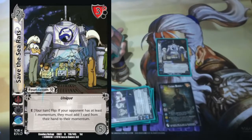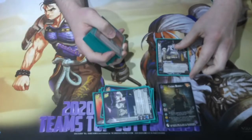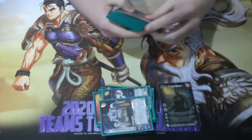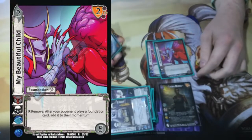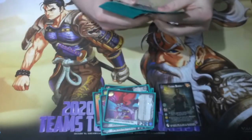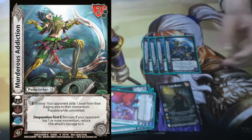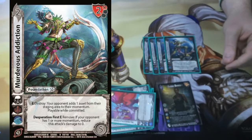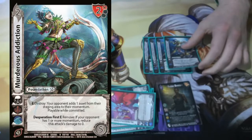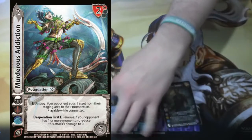Save the Sea Rats: enhanced your turn flip — if your opponent has at least one momentum, they take one card from their hand and put it in the momentum. We're playing two My Beautiful Child: if they play a foundation, you toss it in the momentum by trading the foundation. And then we're playing four Murderous Addiction, kind of doubled up with Drossel. It says enhanced destroy: your opponent adds one of their assets to their momentum. Or desperation first enhanced remove: if your opponent has momentum, reduce the attack's damage to zero. So at desperation it might just be saving you from getting killed.